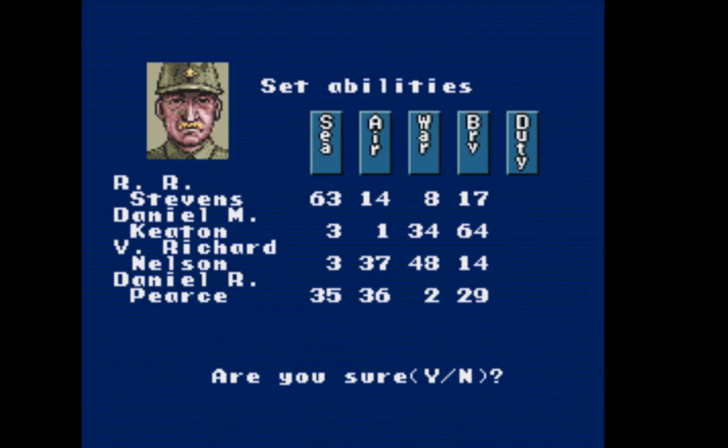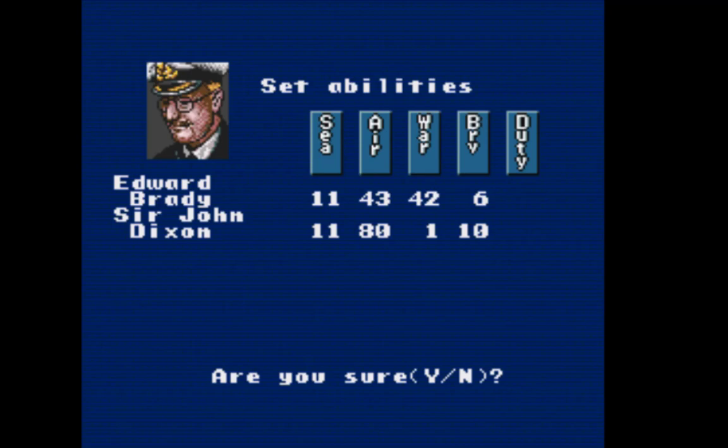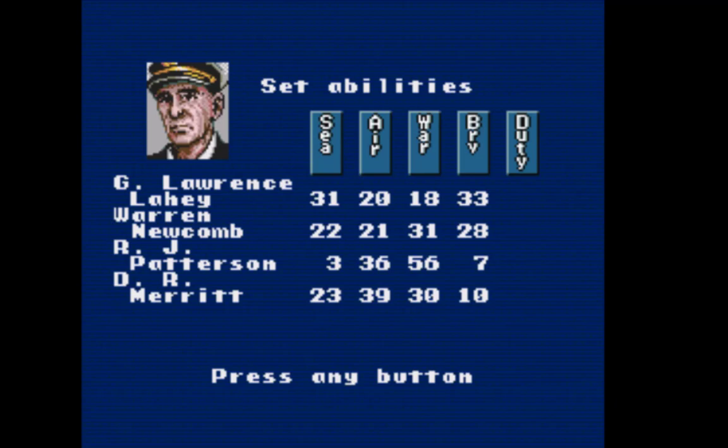Don't spend too much time here — you can get caught up on these scores and it becomes tedious and you're not actually playing the game. But I do need one guy high in war to send to meet with the army, and one guy high in air for air battle when I have a fleet with a lot of aircraft carriers. I want a lot of damage with my planes. Air's 80 — that's nice. There's a high war score of 56, that's good. Those scores will do just fine.